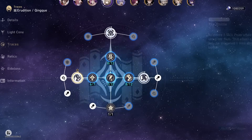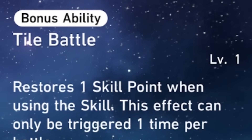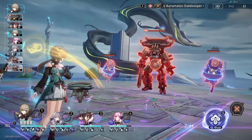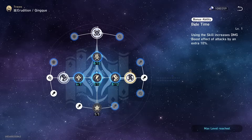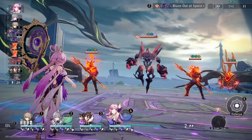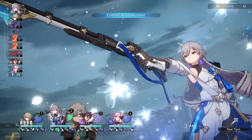Let's go ahead and talk about some of her traces, starting off with her first bonus trace — Tile Battle. She will store one skill point when using a skill. This can happen one time per battle. Basically at the very beginning of battle, you get one free skill point back, making her a little bit more SP efficient. Her second bonus trace is super strong because it increases the effect of her skill by an extra 10%, so you're getting an extra 10% damage boost per stack. This is super, super big and makes her do a lot more damage.